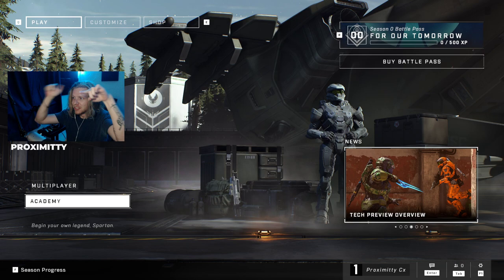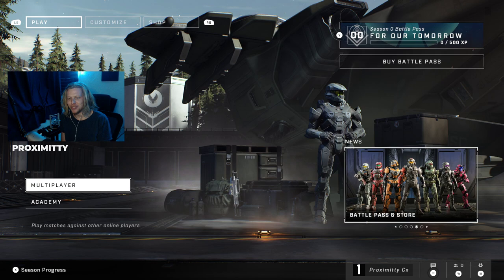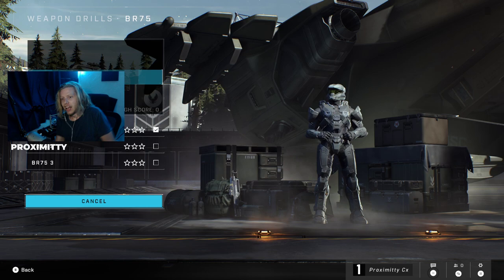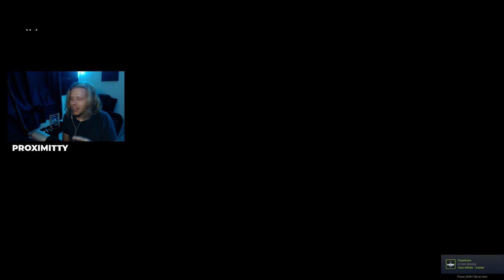I can't believe it's finally time to do this - I'm loaded into Halo Infinite and making a video on it right now. We're in here, controller's moving, everything's happening. I'm going to go straight to the Academy and check something out - I really want to do the BR drill straight away. I'll do a little bit in the Academy, then put us into a regular game, and then customize my armor a bit for this first video.